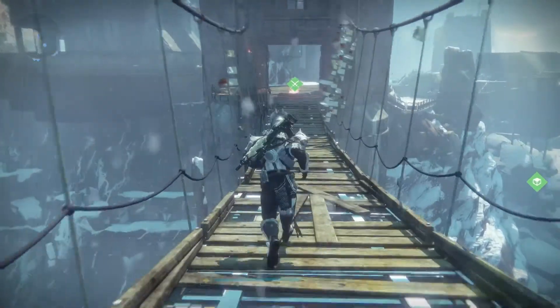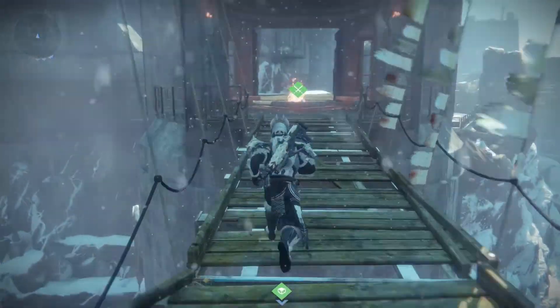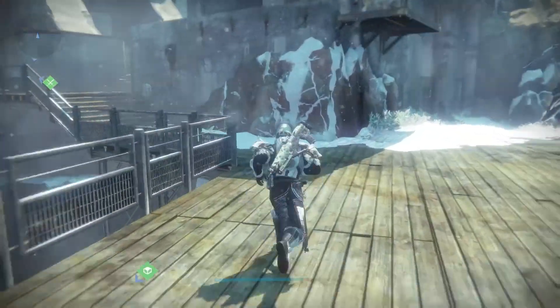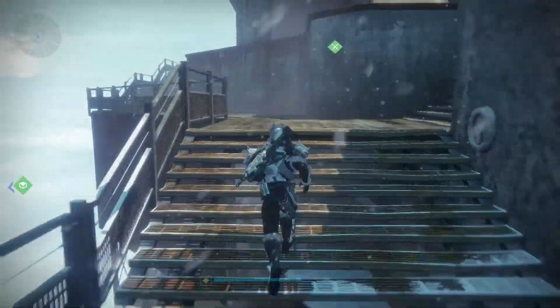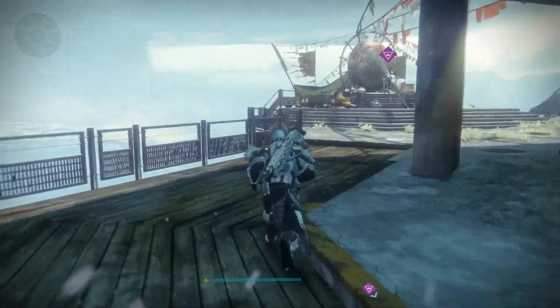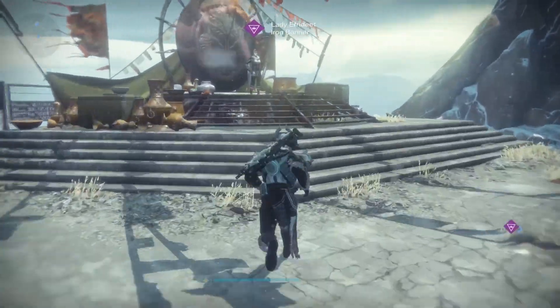You go and find Ephrodite because she is the new Iron Banner vendor. You go across the bridge, through the door that has up till now been pretty much closed off, and you'll find Ephrodite on the left. Ephrodite is a badass — she sounds very peaceful, and this is referenced in her grimoire cards, which I'll cover in another video.